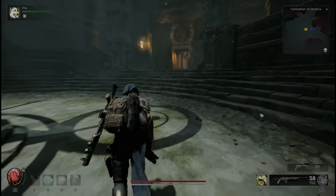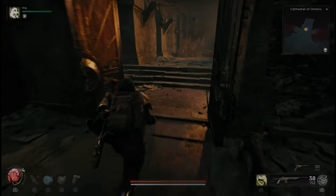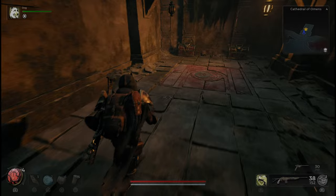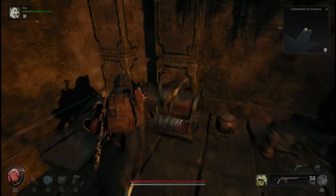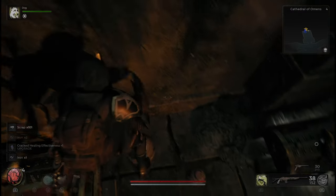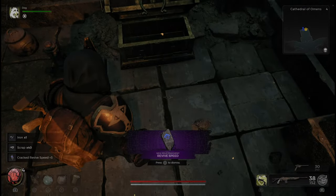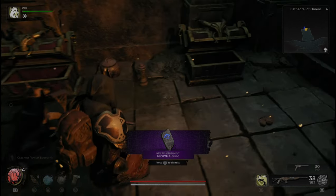Now it is the door to the right. It opens up with the two chests. There is a relic fragment in here for revive speed, which is obviously very nice on the handler class and should work out well with the challenger too.